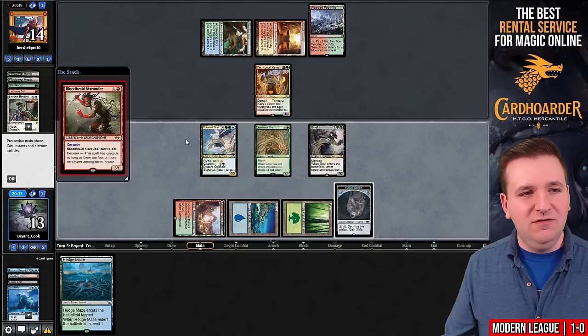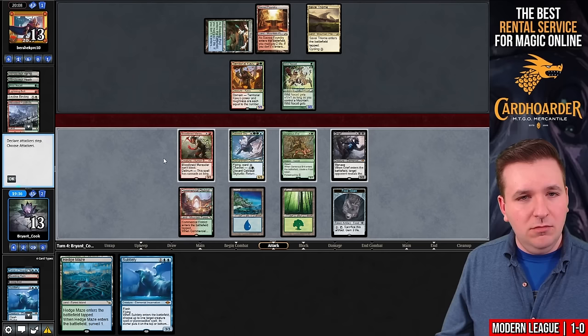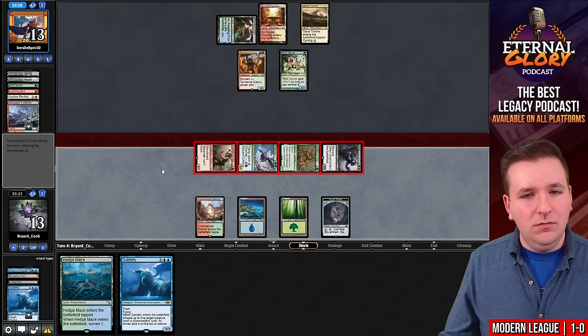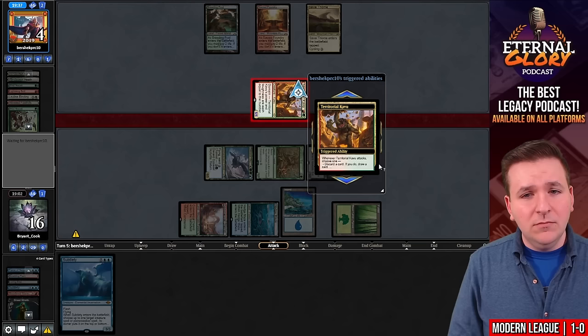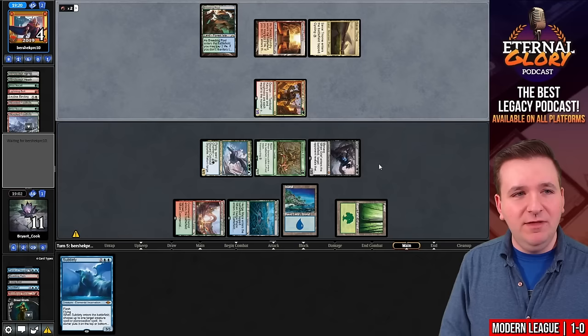Pass the turn. They play Wild Nakadal again and use Subtlety. If I swing out: they chump the Bloodbraid with a Kavu, can't block elsewhere. I think I'm supposed to swing out — the food token is the difference maker, letting me play more aggressively without dying to burn spells. We play the Hedge Maze, surveil, bin Street Wraith, and gain three life — I go up to 16. The Kavu attacks. They discard a land and I go to 11. I can't think of a card that gets them out of this — even Tribal Flames plus Lightning Bolt still leaves me alive. We got match number two. We are now 2-0.